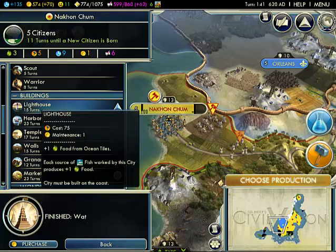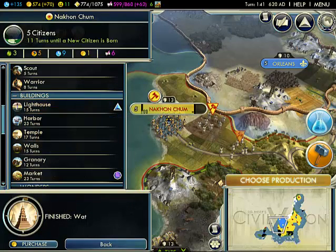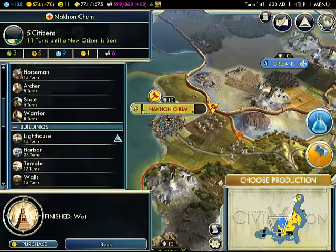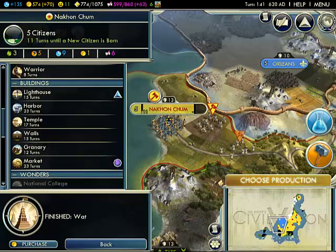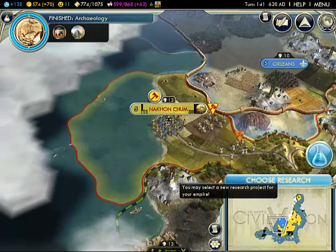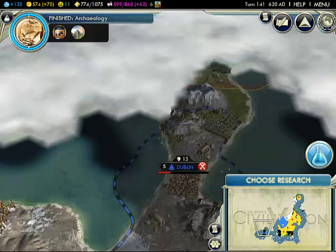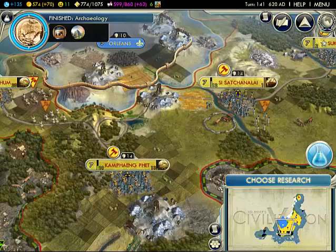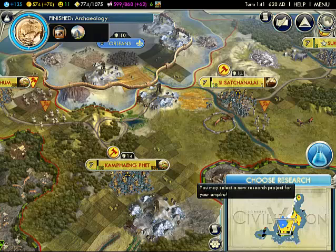What does a lighthouse do? Plus one food for ocean tiles. I guess that's not a bad idea. Thought we could use more money too. Someone there — I don't know who it is. Kinda looks like us, but I guess they're the opposite. They're like red on the inside, yellow on the outside.